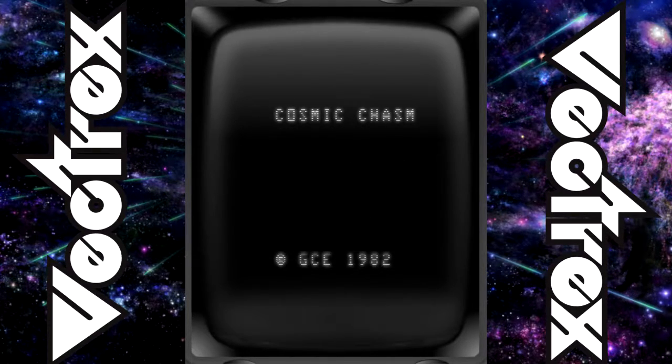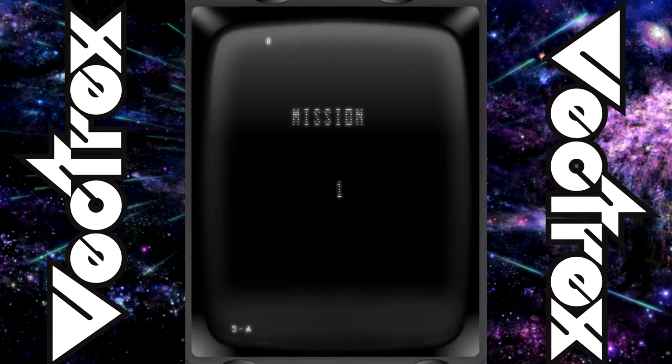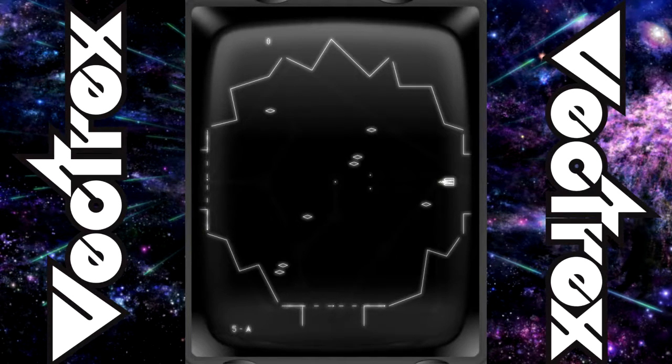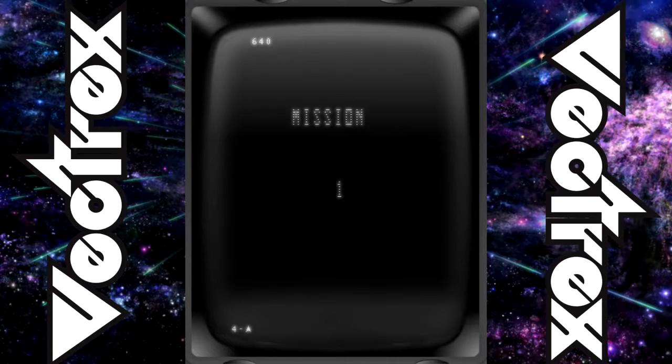Next we have a game called Cosmic Chasm. I'm not sure how — the Vectrex had overlays to make it color. I'll put a picture of that on screen now, but I can't seem to figure out how the overlays work on this emulator, sorry about that. Let's just start — I'm not sure which button it is. The Vectrex has four buttons and a little joypad, and I'm never sure which buttons to use after not playing for a while.